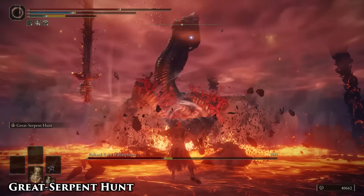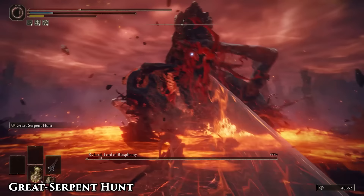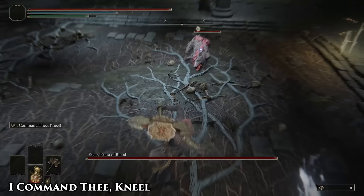The Great Serpent Hunt is almost guaranteed to stun Rykard no matter what state he's in or what attack he's winding up. If you space out your attacks properly and take advantage of the high damage follow-up attack, you can pretty much keep him stunlocked for his entire second phase, and prevent him from doing that one bullshit attack that lasts for like a minute.